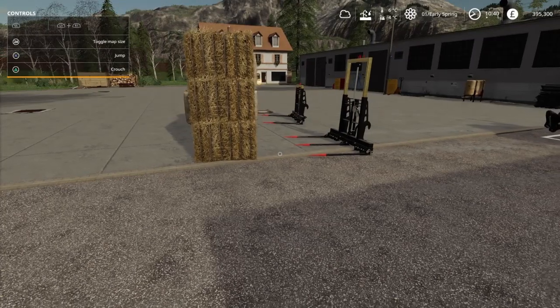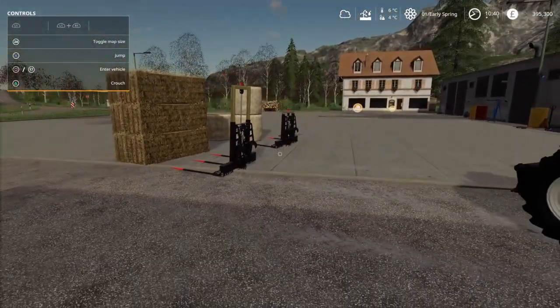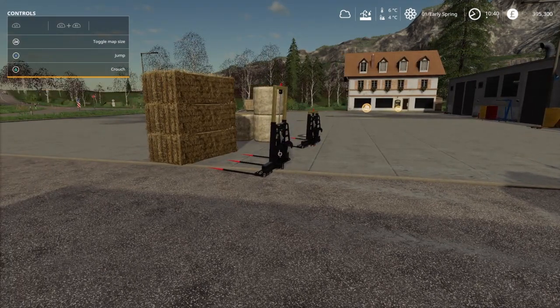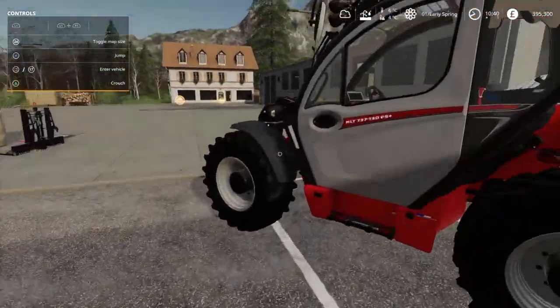I can tell you from Base commenting on my video the other day — if you've got the John Deere Cotton DLC enabled in your saved game, that's what's causing the bale forks to glitch out and not work properly. So if you don't have that enabled or installed in the game, then these forks should work perfectly, as I've shown now.